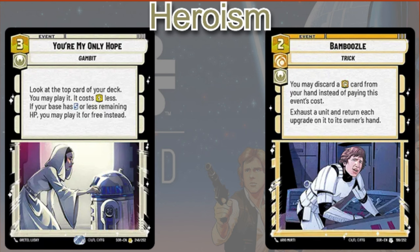And finally, this card is really not that amazing because it's going to be a five cost event — but it's It's My Only Hope. You get to look at the top card of your deck and may play it, and it costs five less. In Thrawn, you're going to be paying five resources to essentially get the chance to play a card from the top of your deck. But if your base is at five or less remaining HP, you can actually play it for free instead. So in Thrawn it can become really cool — you know what's on top of your deck, you pay five and play whatever eight cost card is sitting there, and it can get pretty nutty.